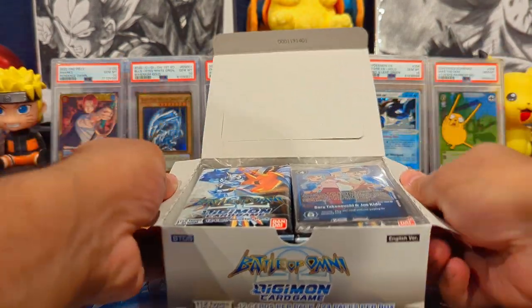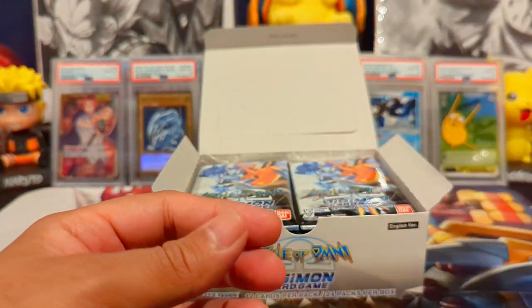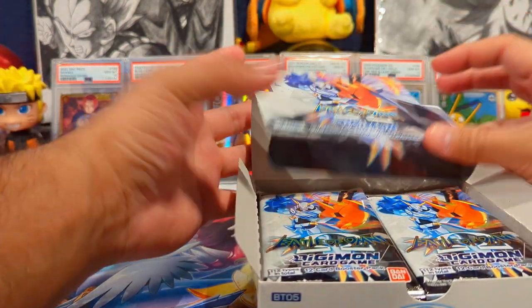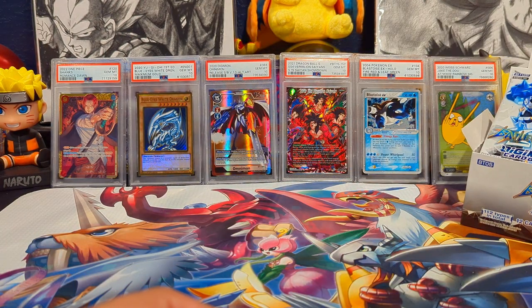Our box topper is a Sora and Joe, which is a fantastic and very playable card, so that's a W. I hope y'all are doing well, having a great night or great day wherever y'all are — let's get into the packs.